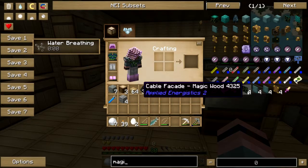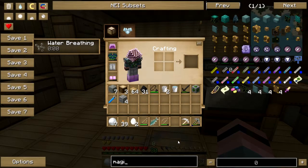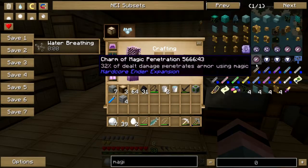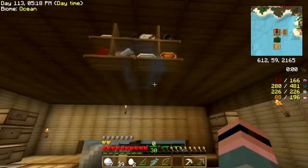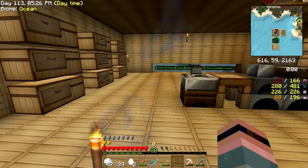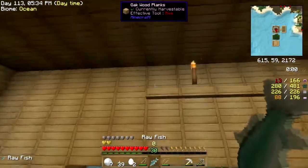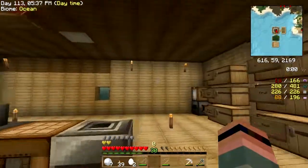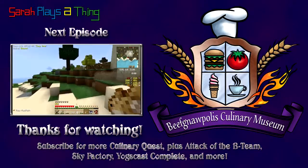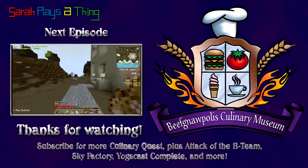Magic bean — oh, are those Twilight Forest ones edible? I just don't know. We have got some work to do — like we didn't before! I'm going to try to straighten out the museum some, and next time I think we might get started on a jetpack. That is definitely something we need to do. I'll see you next time folks, bye bye!